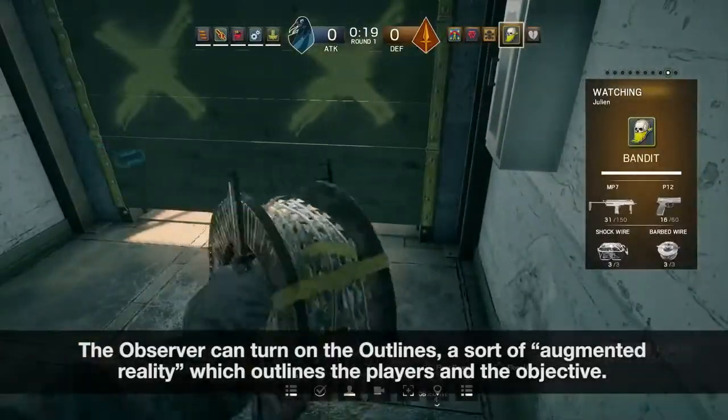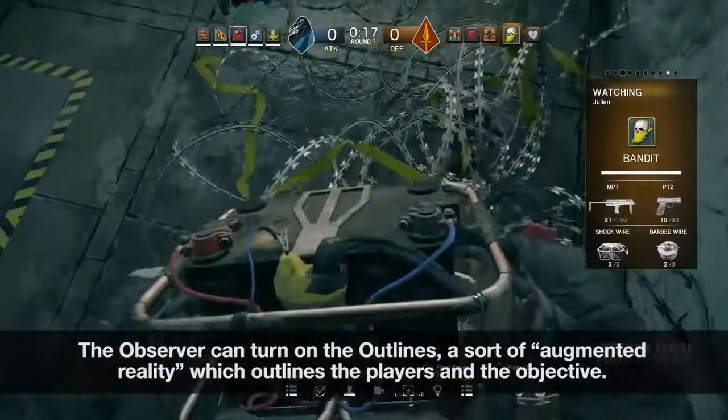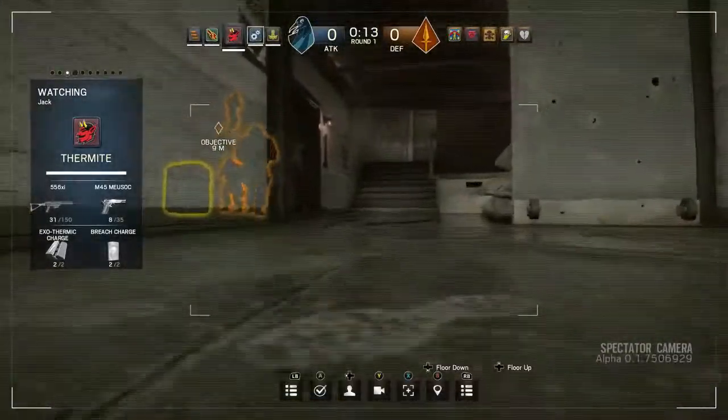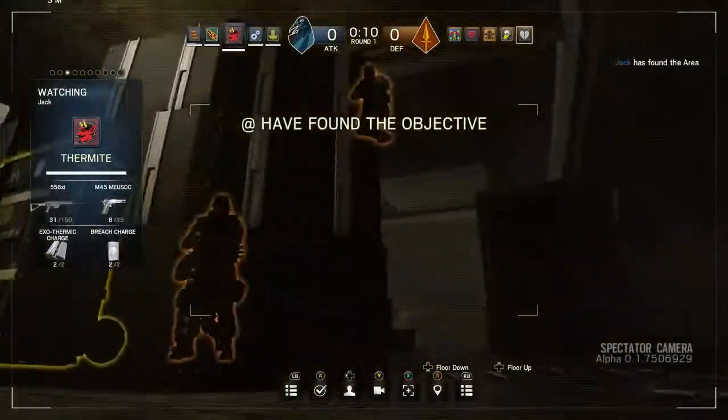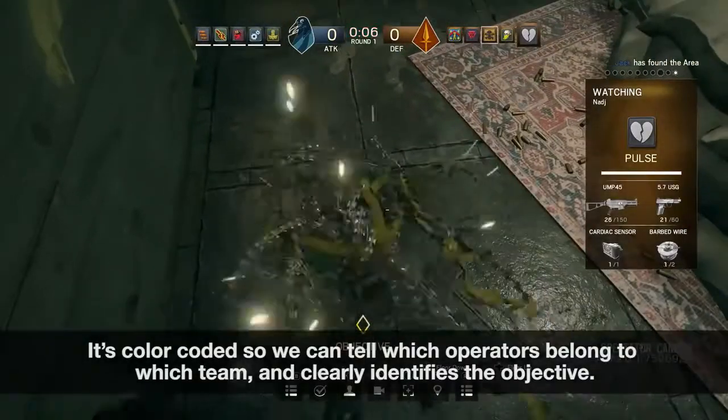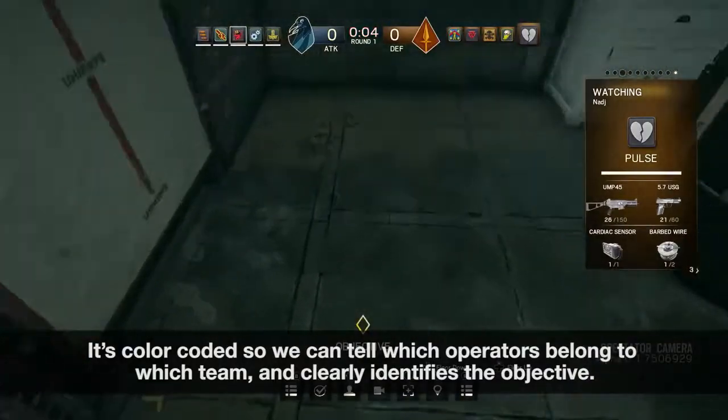The observer can turn on the outlines, a sort of augmented reality, which outlines the players and the objective. It's color coded so we can tell which operators belong to which team and clearly identifies the objective.